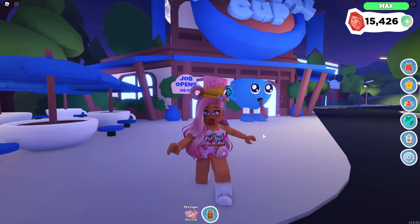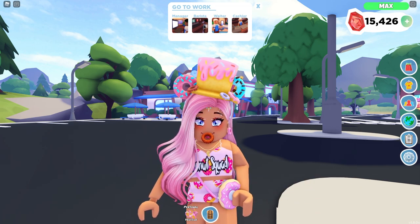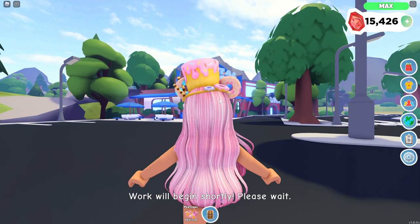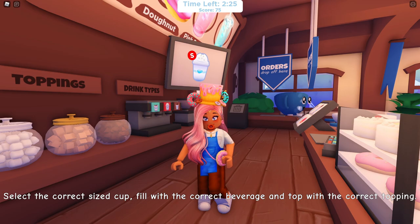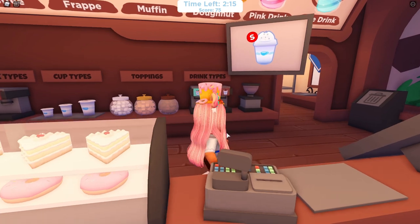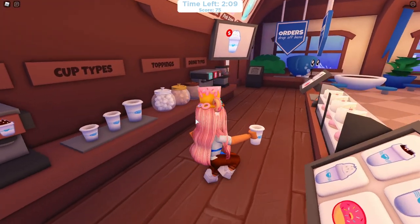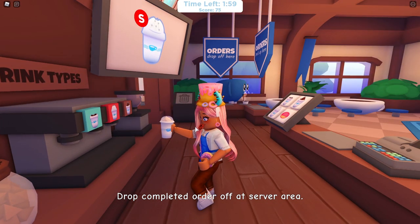The go-to-work task just popped up again and we're going to be a barista — I really like that job but I always tend to get things wrong. Work will begin shortly. We're a barista now with our little outfit on. We need to select the correct size cup, fill it with the right type, and then do the toppings. Let's get a small cup — it wants this item here. It looks like there are no toppings on this one, so that's pretty much it for this drink.